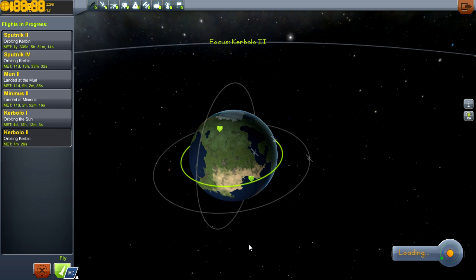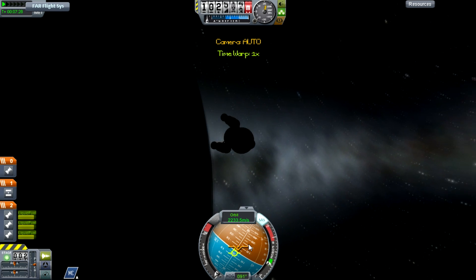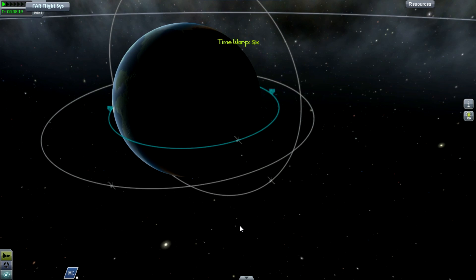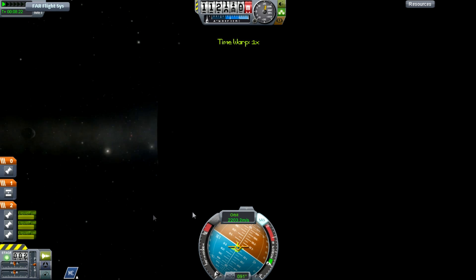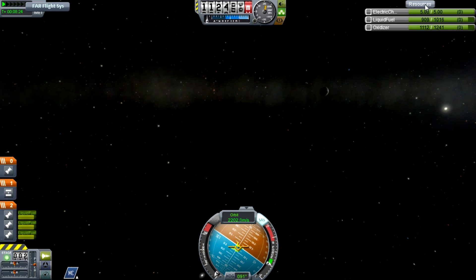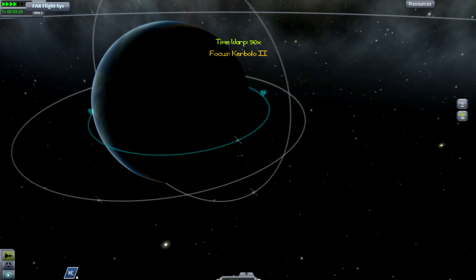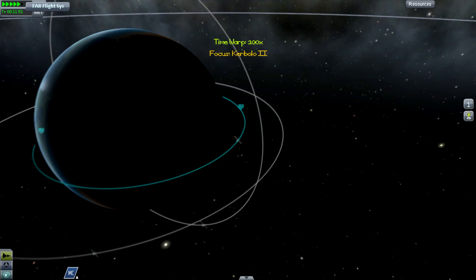Orbiting Kerbin. I can't believe that — that was rubbish. Let's try this one again. Now if I'm not mistaken, we should have RTGs powering this bad boy. It's a bit hard to tell, but I think we do for the simple fact that we're up to like 5 units of power and we're still going strong.